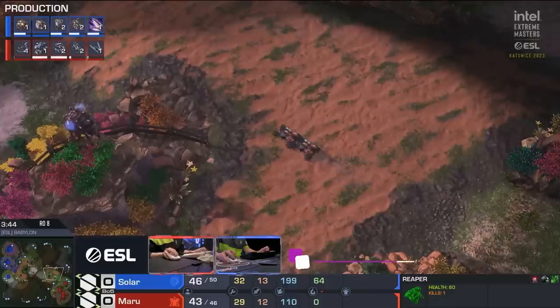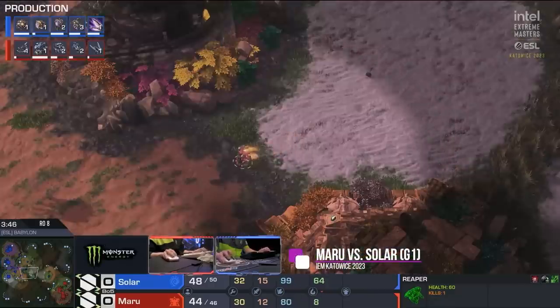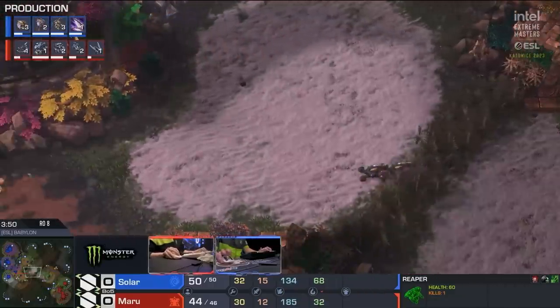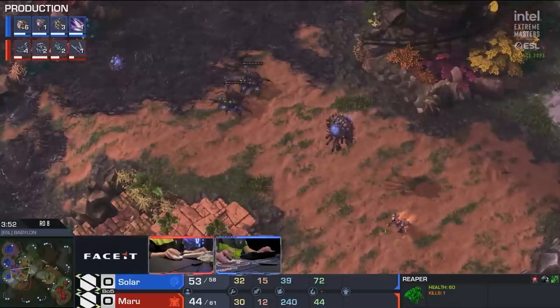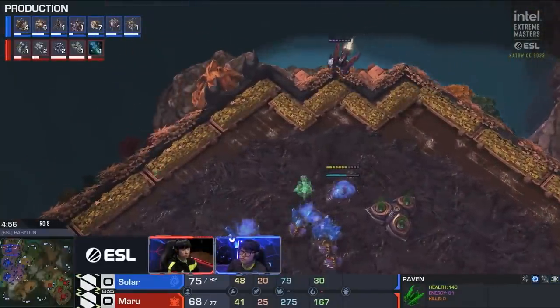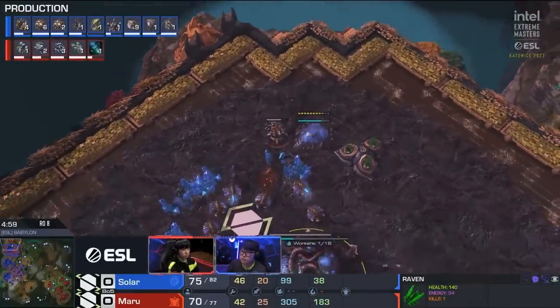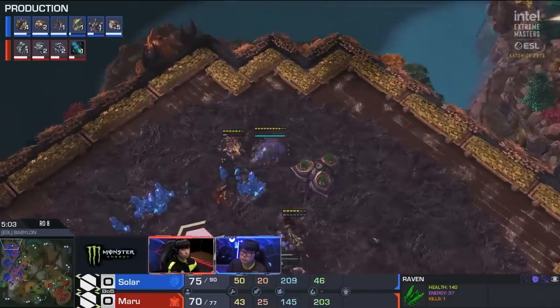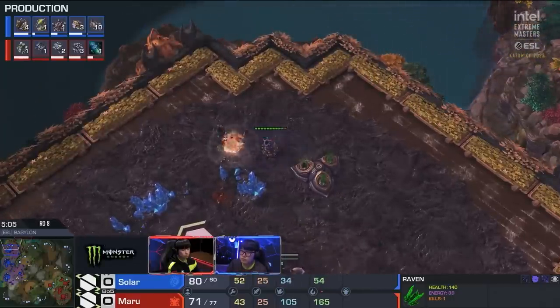This game is going to open with a quick triple CC into a raven. The raven is kind of interesting — the unit did get a couple of adjustments recently, it's now a bit cheaper since the new multiplayer balance patch. Really slow play so far. Only one drone lost — not bad, a little bit of mining time, but the raven is able to keep doing that over and over again.